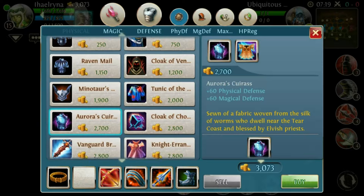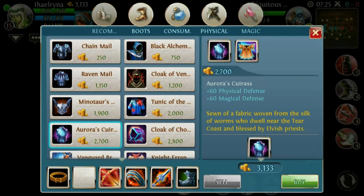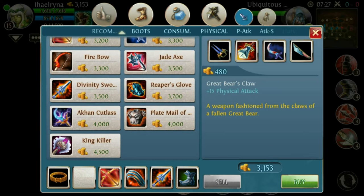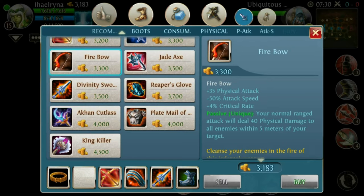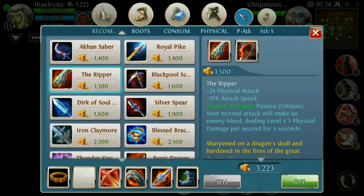If the enemy is not dealing a lot of damage, I would recommend going for the Arcane Cutlass. Like if you buy the Ripper at the beginning, okay, you do the bleeding damage — but I would rather buy a Facebreaker.